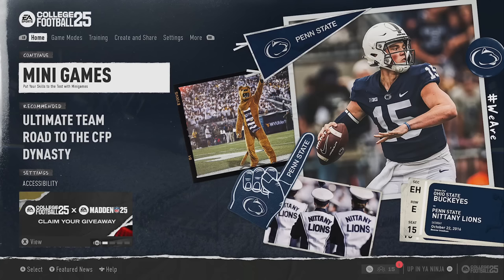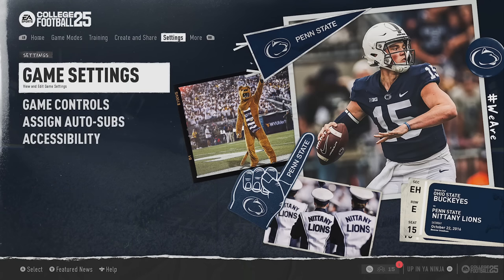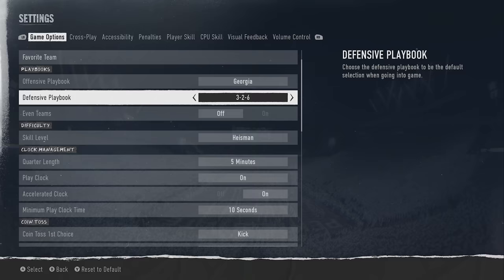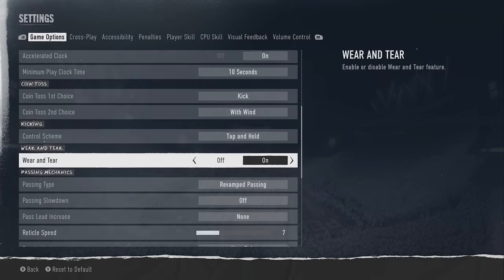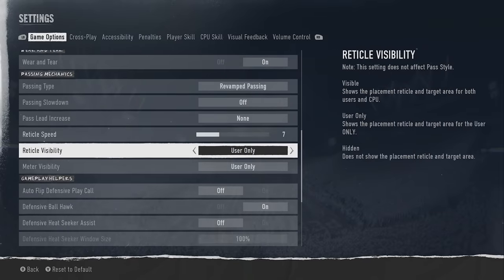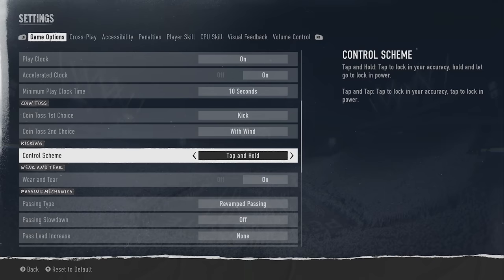To get to your gameplay settings in College Football 25, go to the home screen and tab over to game settings. It'll bring you right to the screen that we're going to spend most of our time on. I essentially set all this to default for this video, so if you've never been in here, this is exactly what your default settings will look like. Starting off with the kicking control scheme.